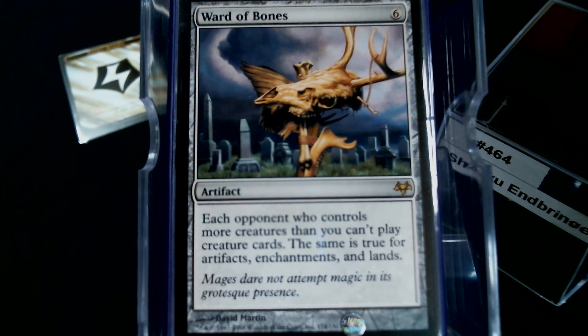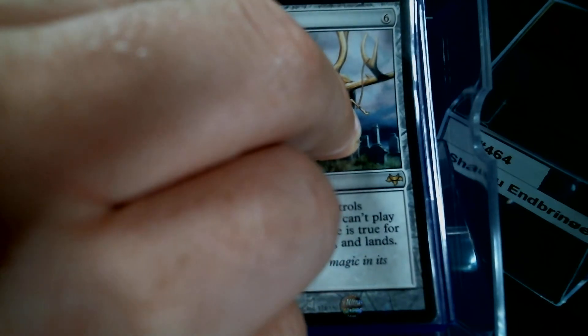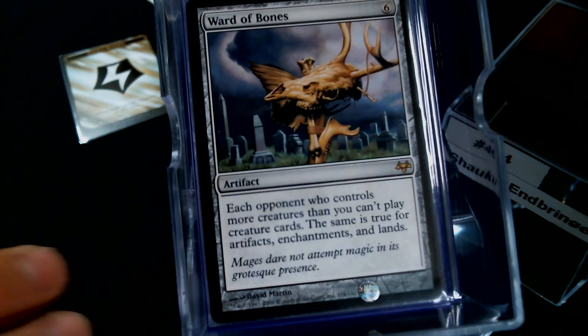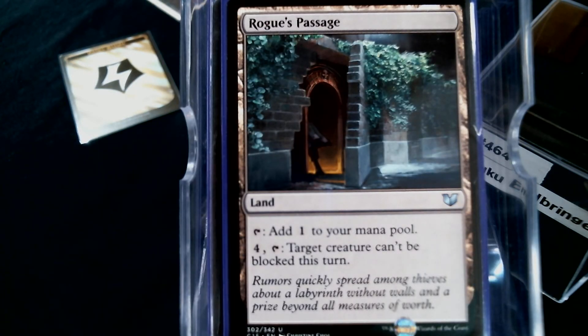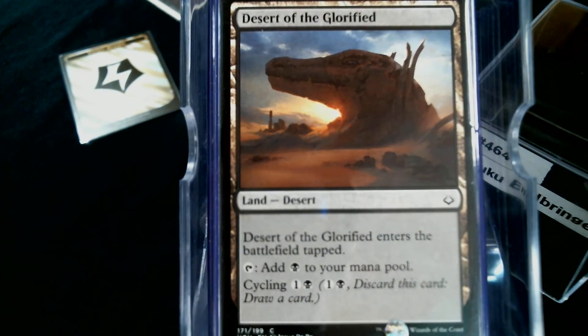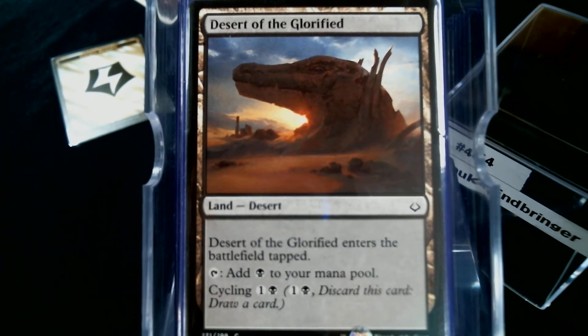For non-basic lands: Rogue's Passage — if there was ever a deck that wanted it, this is it. Barren Moor, Desert of the Glorified — I run these quite a bit because on turn twelve when you draw a land you don't want another Swamp. The odds of hitting the cycling desert instead of a Swamp are small, but if it's in the deck the odds are way better.